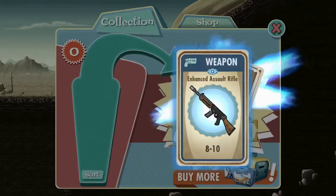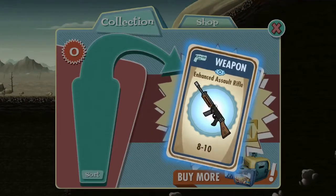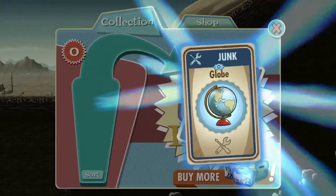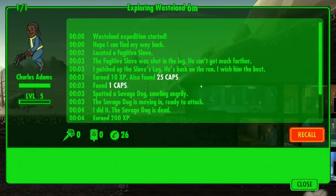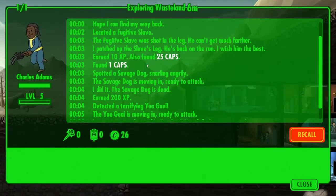It's another lunchbox! That is fantastic — that's a lovely early game weapon to be getting. Fabulous. That will come in handy, can't produce my own yet. And some battle armor. So what's he done so far in the wasteland? He found a fugitive slave, helped a guy — that's nice. 10 XP, 25 caps, found one cap.